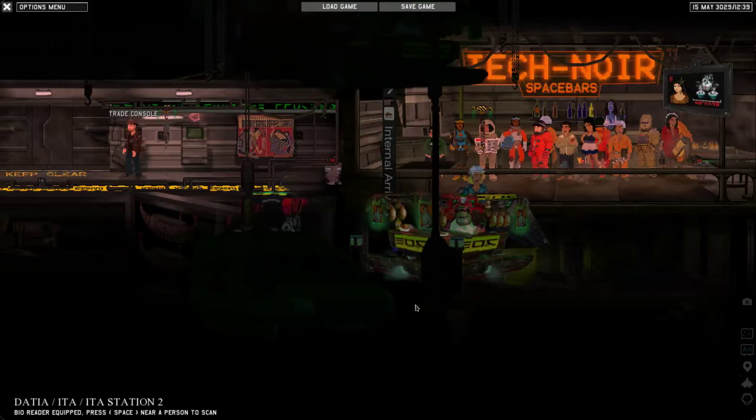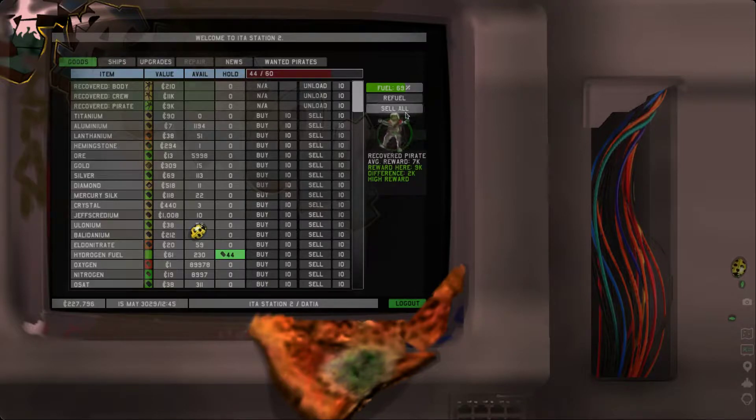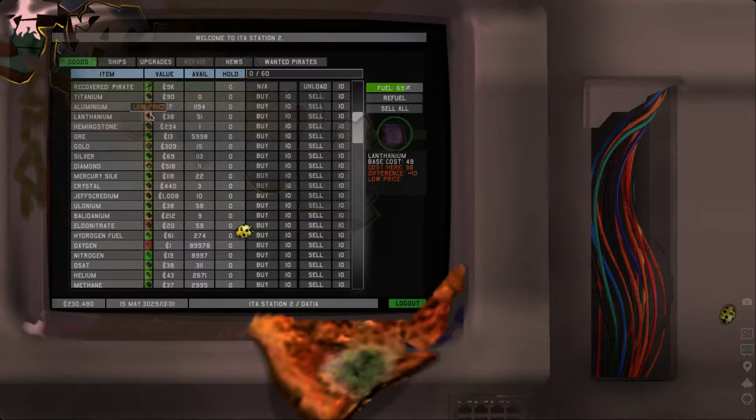Our cargo is fuel. So we want to go to goods — sell all. What's the Tralexian Bumblejuice? Oh, look at that — that's a really good price, that's double the price we bought it for. If we had sold here we'd be in really good shape, but unfortunately we didn't. Lenanthium for 38? It says that's a low price. Average price — do not want average prices; low price is good though. I just bought something. Fine — still fills up half my hold with that. Sure, why not? It's supposedly a low price. I spent a little bit of money on refueling.